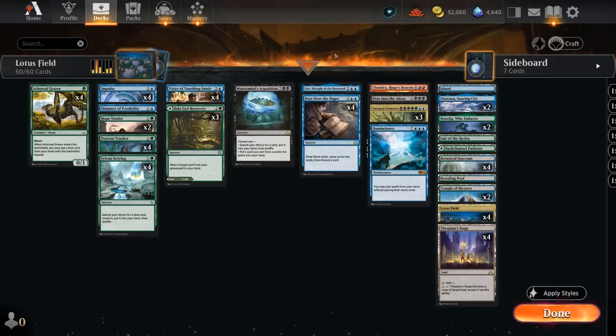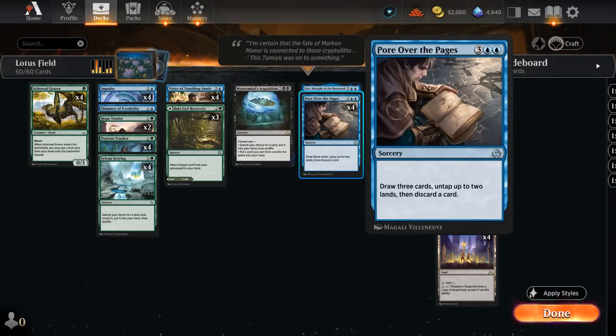We have four copies of Pour Over the Pages as our final way to abuse Lotus Field. It draws three cards, untaps up to two lands, then discards a card. With double Lotus Field in play, this will actually generate one extra mana in addition to churning through the deck by drawing and discarding, which can find additional copies of Pour Over the Pages.